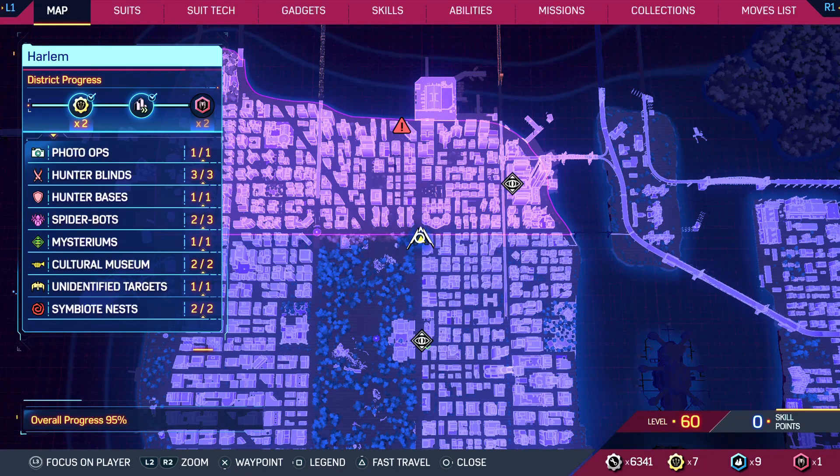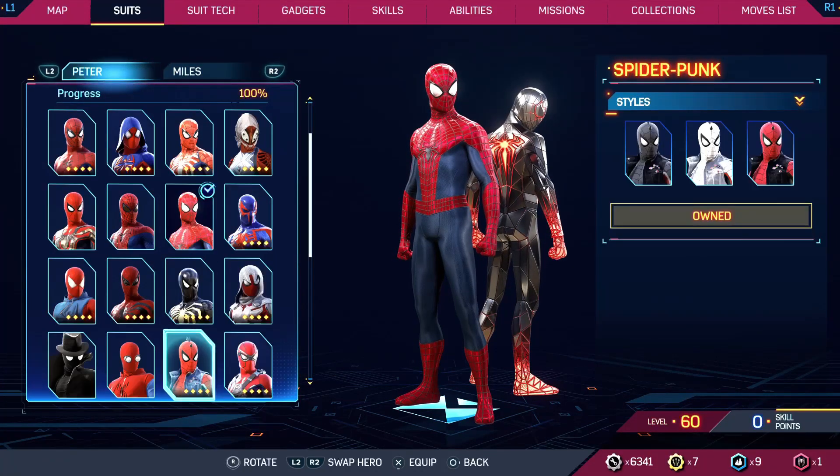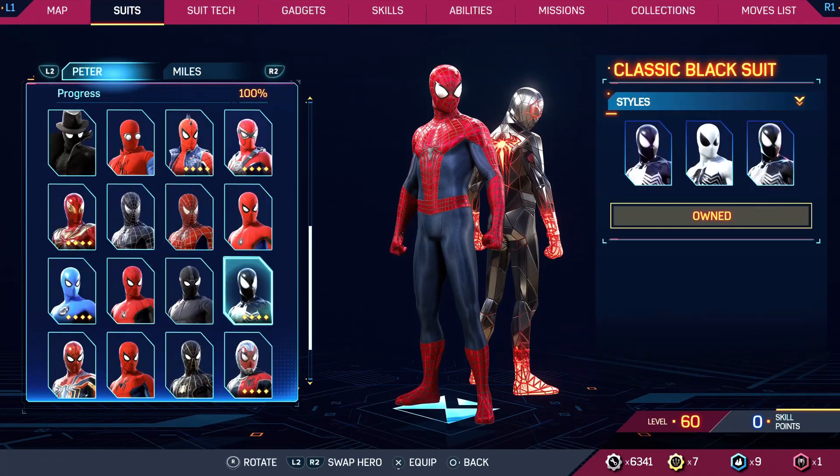All you have to do is just go to the suits by pressing the R1 button. So as you go to the suits, just select Peter Parker and just go down right here where you can see your classic black suit.